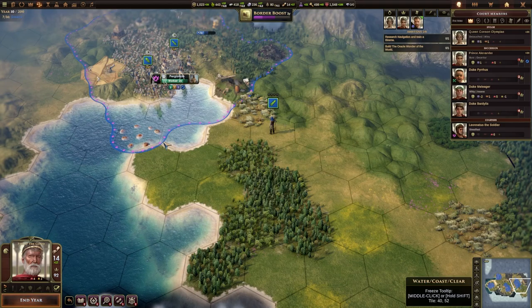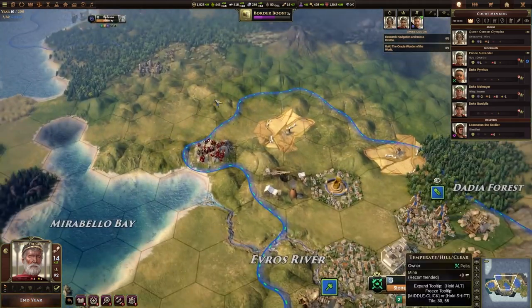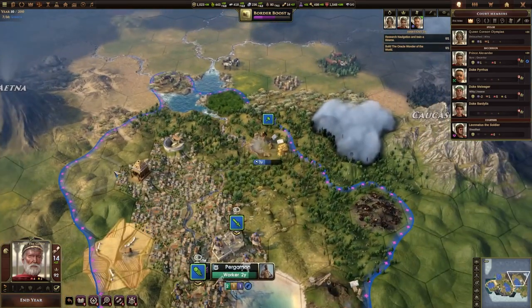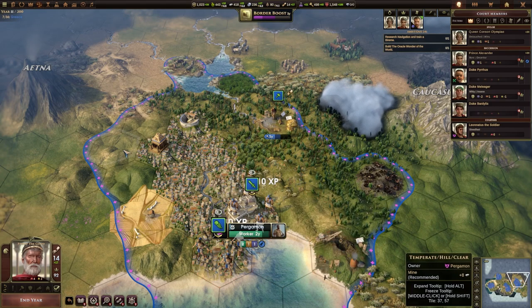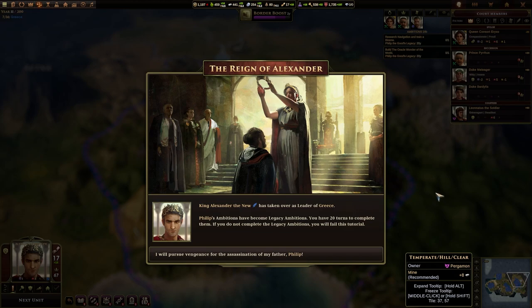So now we're going to see how character death works in this game. We need to build that Bireme - that's going to be over here when that fissure is finished. We also need to start cutting some wood. I've got another worker coming in the capital which we'll use for that. The following ambitions now have legacies: Research Navigation and Train a Bireme, which has 20 years left because it was our father's legacy. And Build the Oracle Wonder of the World, again 20 years left. The Reign of Alexander - King Alexander the New has taken over as the leader of Greece. Philip's ambitions have become legacy ambitions.